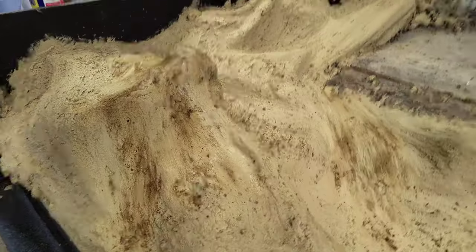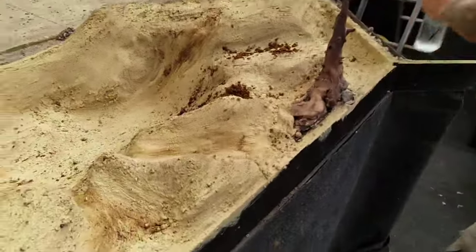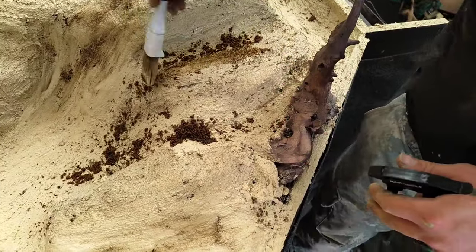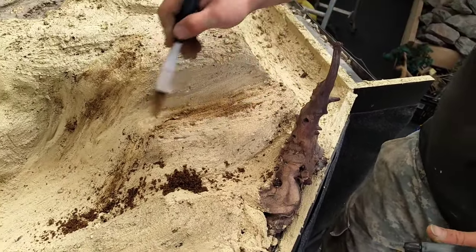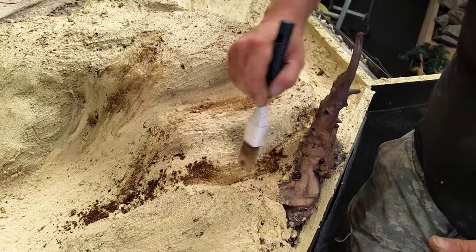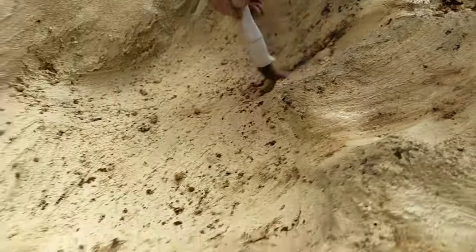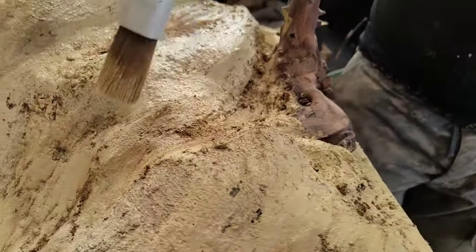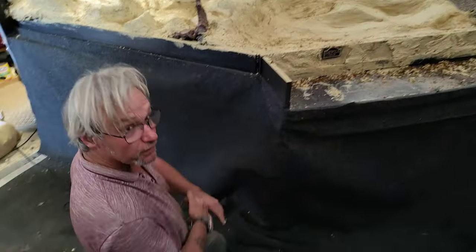All we're doing is using a very red soft sand and spritzing it with water while the paint is still wet and gently brushing it all through. And it looks absolutely epic. So there he is with his water — spritzy spritzy. It's a bit like dry brushing really, but with sand. Yeah, basically. And it looks wicked.